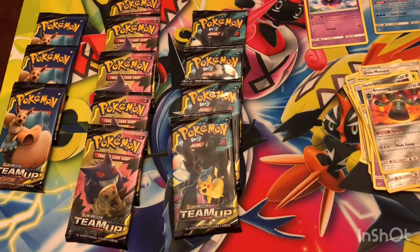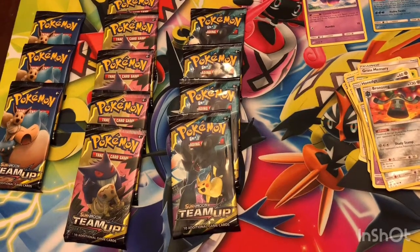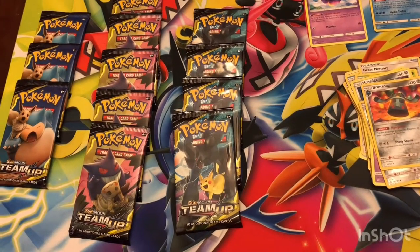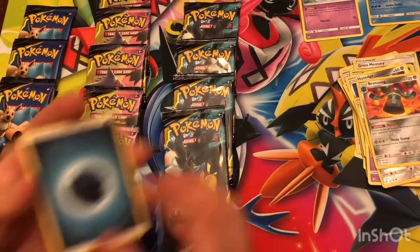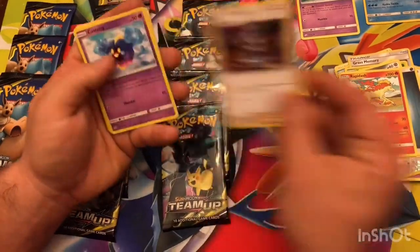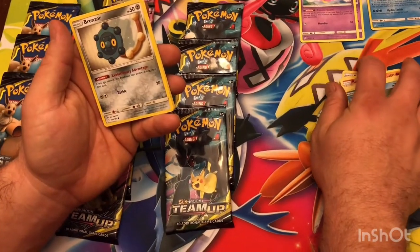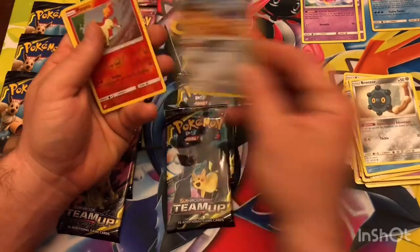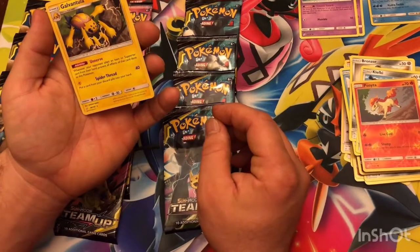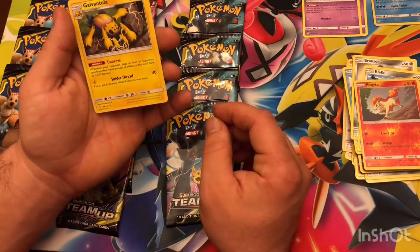Zekrom Pikachu — let's go for that. Looks like my deck's going to get revamped with a bunch of really cool Cosmogs. Dark energy, Unidentified Fossil — that's good. Rapidash, Evelyn, Cosmog, Voltorb, Squirtle, Bronzor — if you go second it can evolve on your first turn, that's good. Clefki, Ponyta. Rare reverse holo and Galvantula — when your Pokemon plays an item or supporter card from their hand, prevent all effects of that card done to this Pokemon.